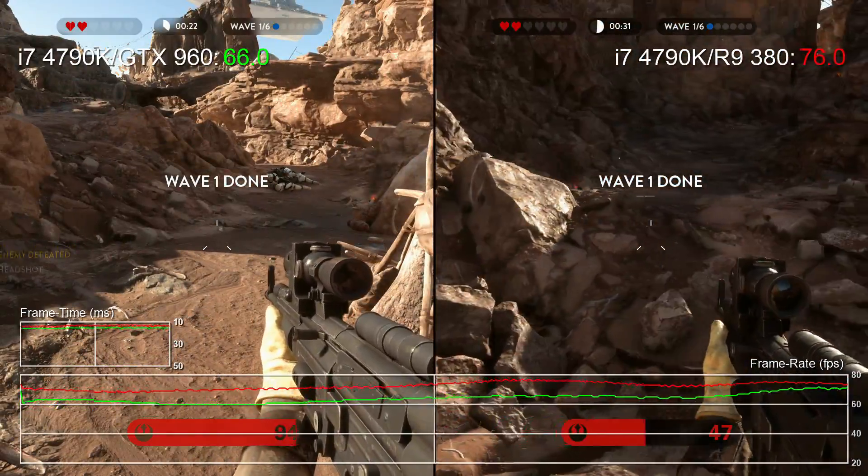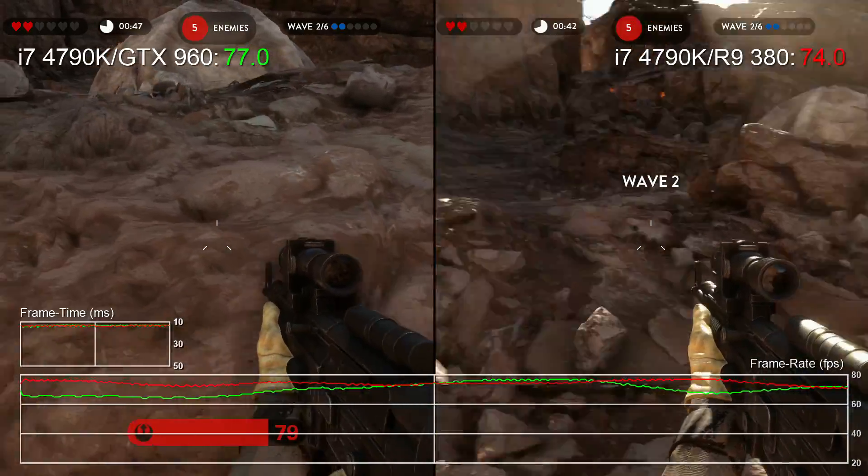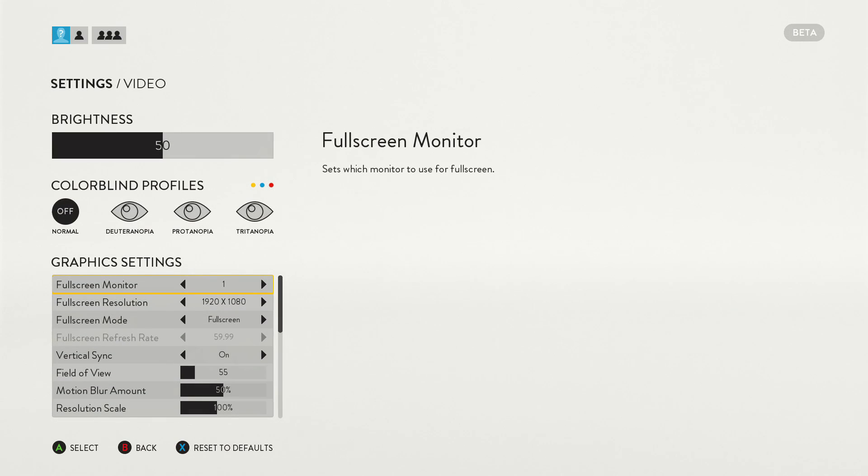With all of these GPUs we can seriously up the eye candy here at 1080p, though it is fair to say that in this performance tier AMD has a clear advantage over Nvidia. Let's begin with the less capable graphics cards, the GTX 960 and R9 380.